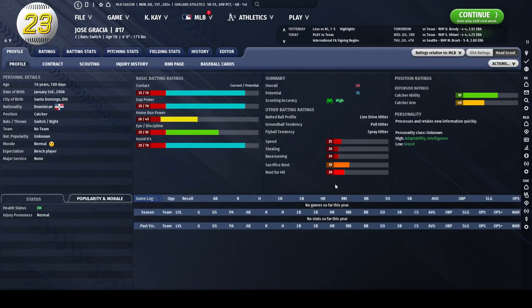Finally, we have Jose Gracia, who is a catcher, which makes him a pretty interesting person especially with a bat like this. He has a 55 catcher ability, which isn't so bad, because in this iteration of OOTP23, defensive catchers aren't as important as in OOTP22, though it's still useful to have. He's only 16 and has a rated potential of 72 according to my scout, but a rated potential of 80 according to the OSA ratings. His personality traits are really the best you can find — adaptability and intelligence — though he's missing work ethic. The low greed is also a great benefit.